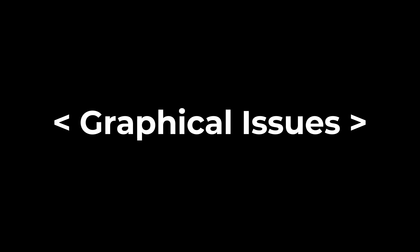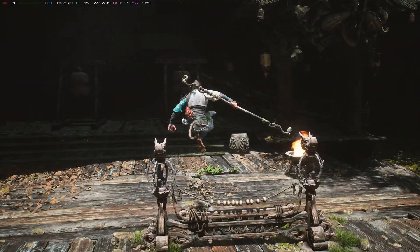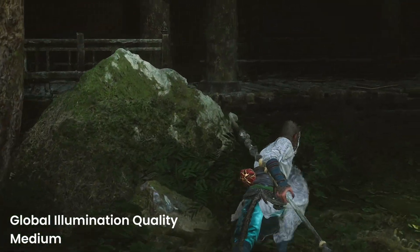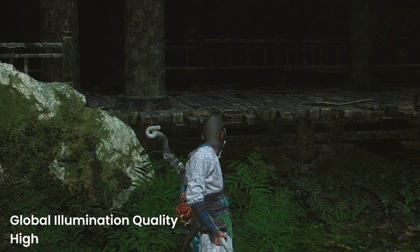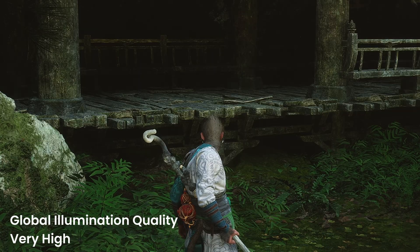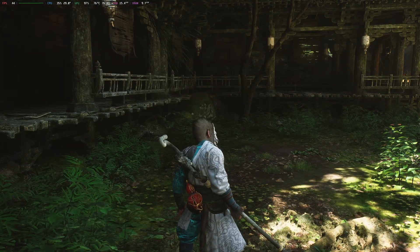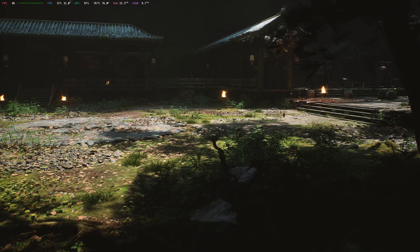Another aspect I'd like to discuss is the graphical issue I'm experiencing with the game, specifically the global illumination problem. As you can see in the video, when the global illumination quality is set to medium, there's significant flickering in the shadow areas. The issue is significantly reduced when the setting is set to high, and visually disappears when set to very high. However, this specific setting is one of the most performance-intensive, resulting in much lower frame rates if I want to avoid the flickering.